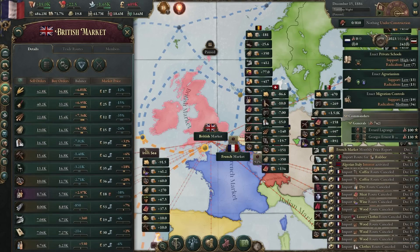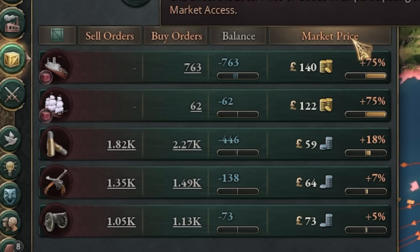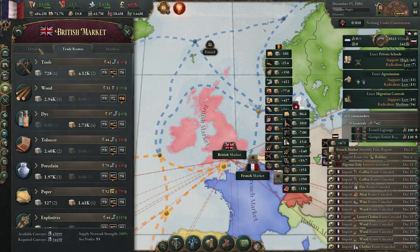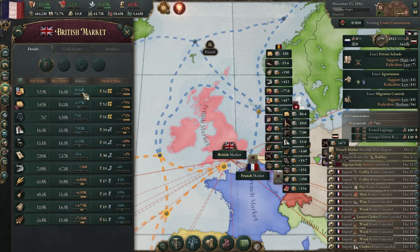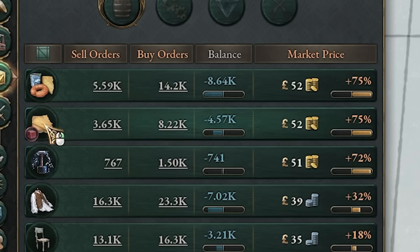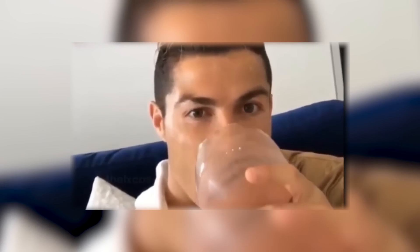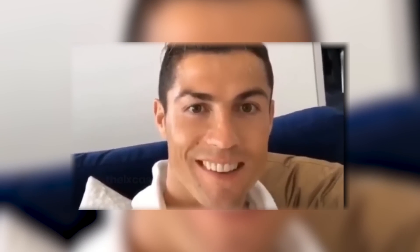And immediately looking at their market price, everything is super expensive — specifically their military goods. Essentially, if you have a shortage of goods for your military, your military is going to take a severe penalty. Even their super important goods like paper are way more expensive now. So now all I have to do is sit back, relax, and watch the line go down and the British Empire crumble.